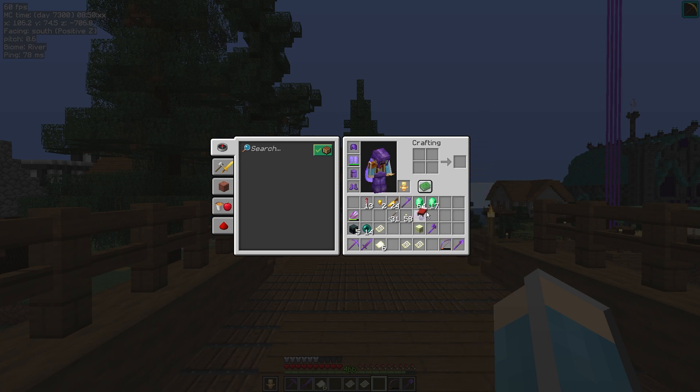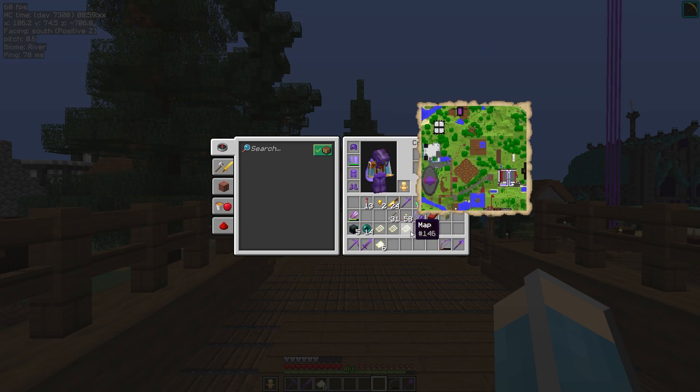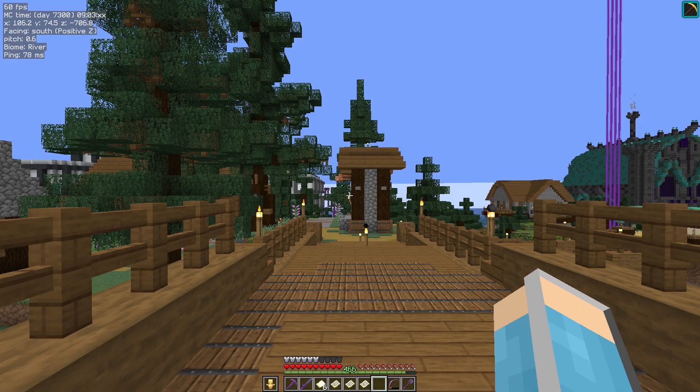So with it enabled, I'm just going to imagine these maps are in my inventory right now — you just hold shift and run your mouse over them and you can see the map preview. Incredibly useful if you're trying to map out a very large area.